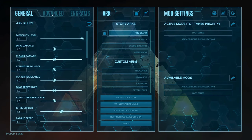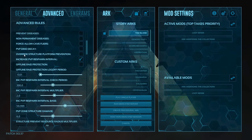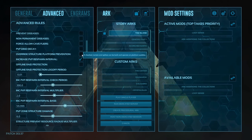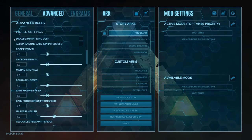Now we're moving over to Advanced. Also here, disable PVE Gamma. Override structure platform prevention — enable. This allows you to build spikes and turrets on platform saddles. Many of these settings are already slightly modified by the 'use single player settings' check marker, so keep in mind these settings will not have the exact same effect if you do it on a server.